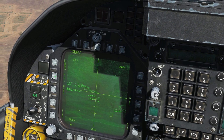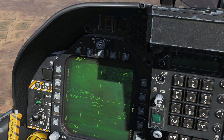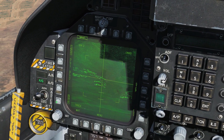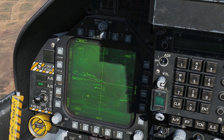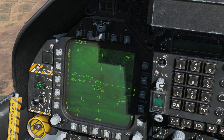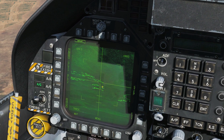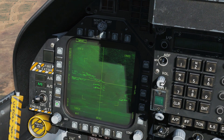The fuse can be set to instantaneous, delay one, or delay two — we'll have instantaneous. If we are firing against a ship and press that option, the tracking gate will modify itself to track a ship, and guidance of the missile will be changed to hit the ship at the waterline. We're not going for ships today.